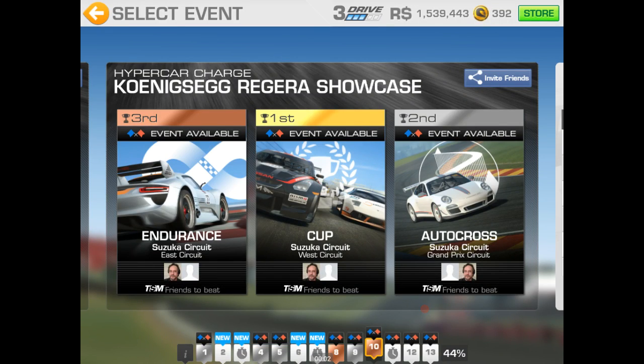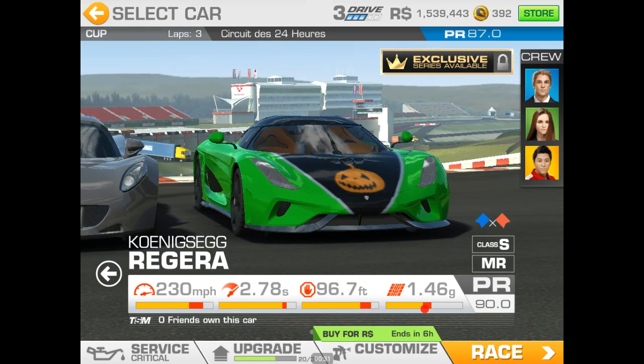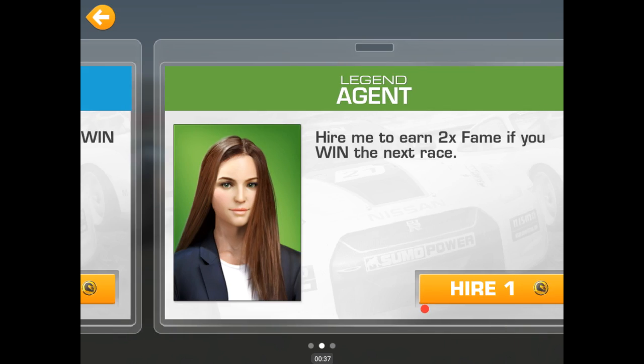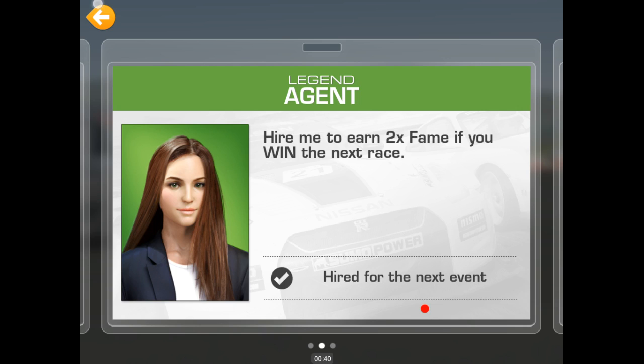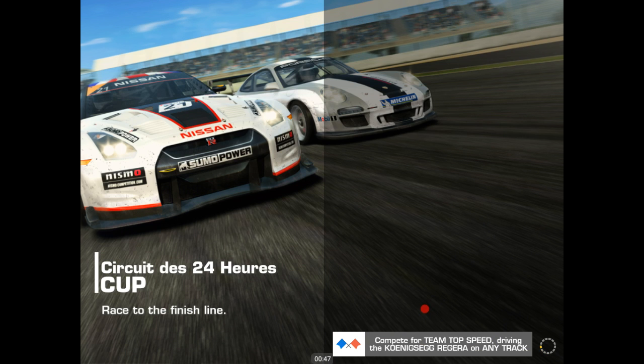Welcome back to the Real Racing 3 walkthrough. We're in the middle of the hypercar charge series after winning the Koenigsegg Regera. If you watched the video just prior to this one, you'll notice I had a scratchy throat and was coughing, and didn't notice at the end that our final tier is unlocked — the tier that has the cup race at Circuit de la Sarthe 24 hours, three laps. I'm going to go ahead and hire double fame; I used the free one earlier — see how we do.